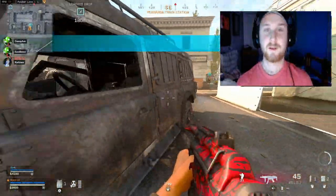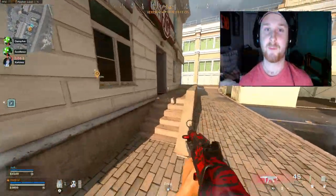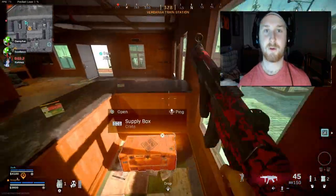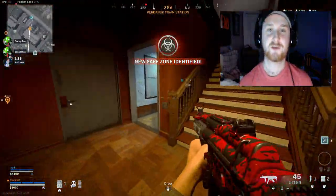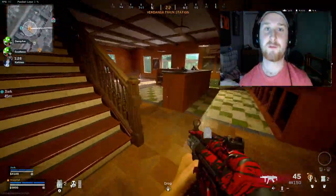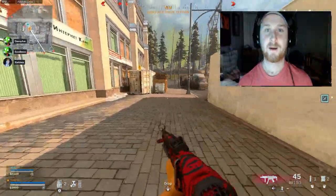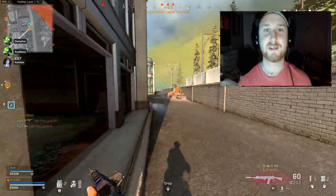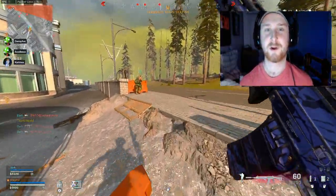Another thing while you're doing your marksman rifles — if you get them all gold and you're wondering where your platinum camo is, it's because you actually have to do both the marksman rifles and the sniper rifles together to get the platinum camo for that category. They're bunched together, so if you're missing platinum on your marksmans or snipers, that's the reason.